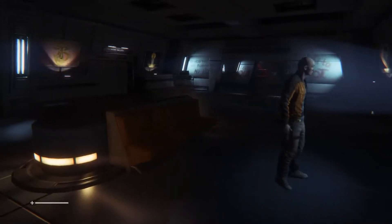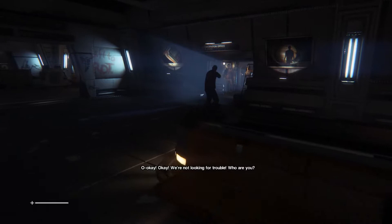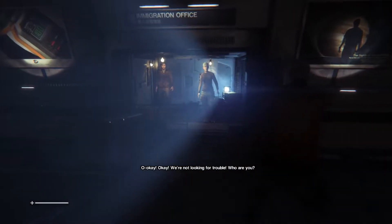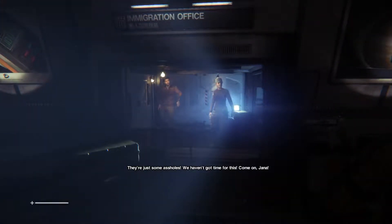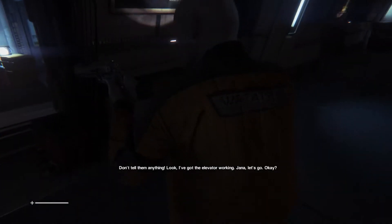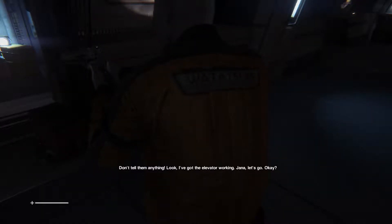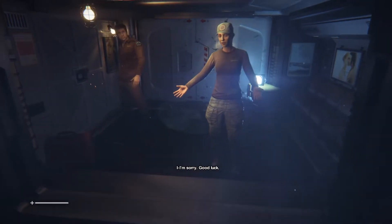I can't see a damn thing in there. Stick close to me. No, I'm looking for something. Hey, don't move. We're not looking for trouble. Who are you? I'm John. This is Ringo. They're just some assholes. We haven't got time for this - come on Jana, we're trying to get to comms. Can you help us? We don't need their help. Don't tell them anything. Look, I've got the elevator working. Jana, let's go. I'm sorry. Good luck.